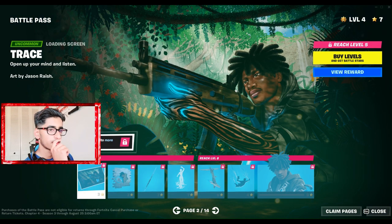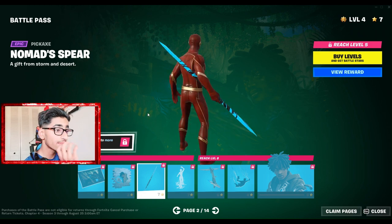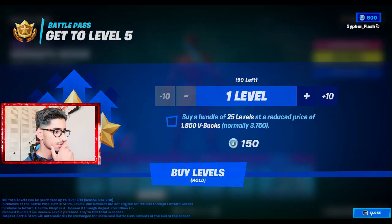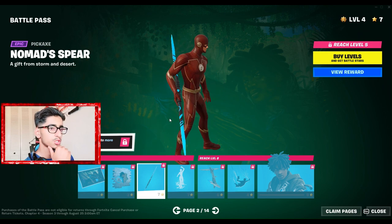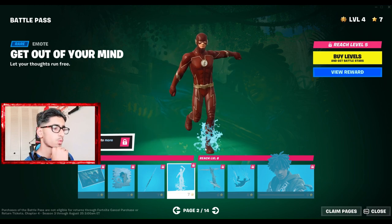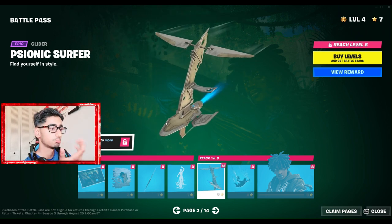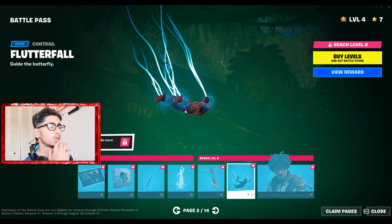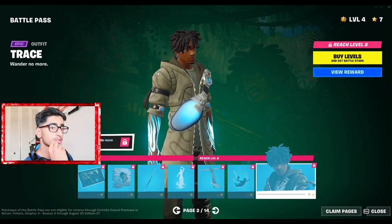This Trace guy looks kind of sick — I'm actually gonna rock him. I really like this skin a lot. The pickaxe, Nomad Spirit, looks pretty sick, like a blue spirit. Free Fire vibes. We got this emote — Out of Your Mind — there's like water coming up. Then his glider, Psionic Surfer, looks pretty fire, kind of Star Wars related. We got this Flutter Fall butterfly trail, and then Trace himself.